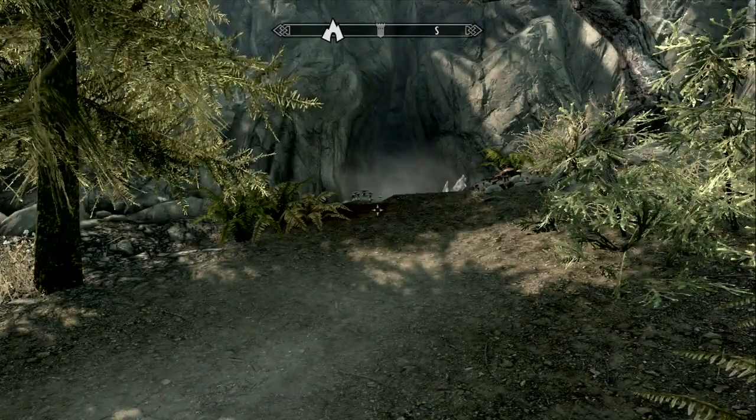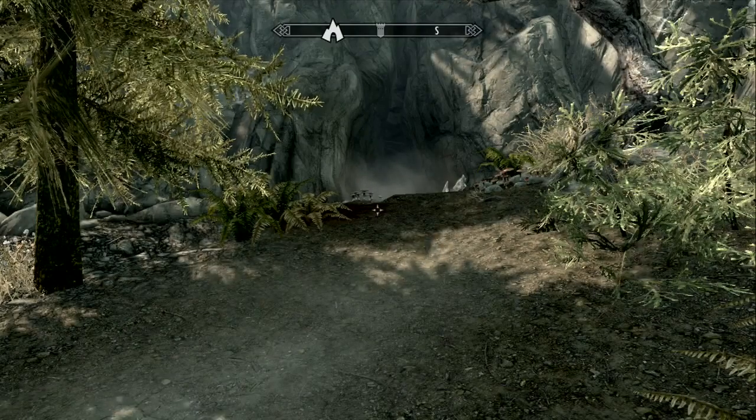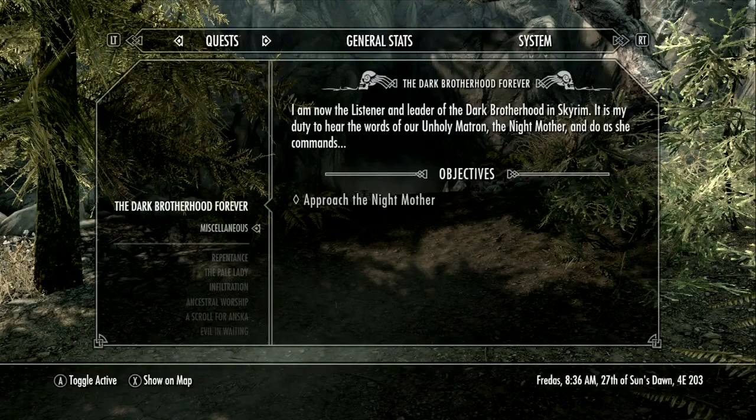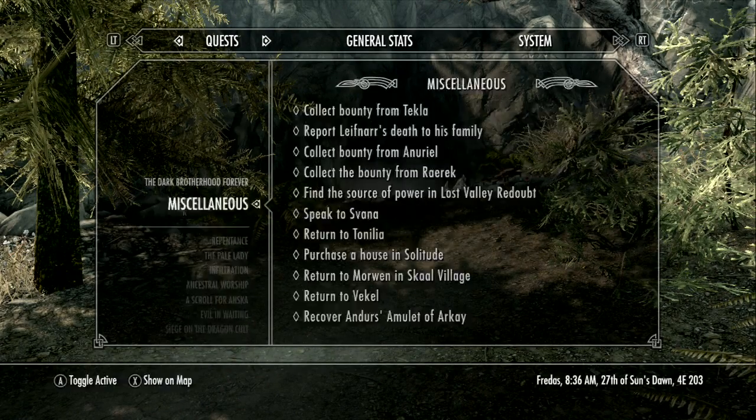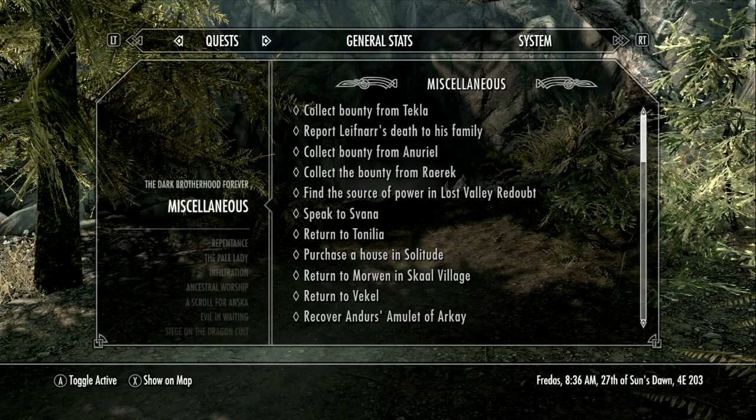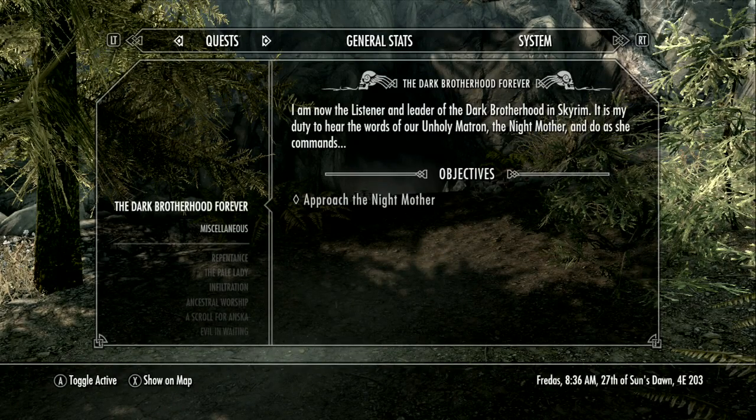I'm not talking about miscellaneous quests — I'm talking about all unique quests and side quests, anything that appears in your journal, such as the Dark Brotherhood Forever, however you cannot complete that. See, everything down here I've already completed, it goes down forever, except for miscellaneous quests, because I don't really count those as quests.